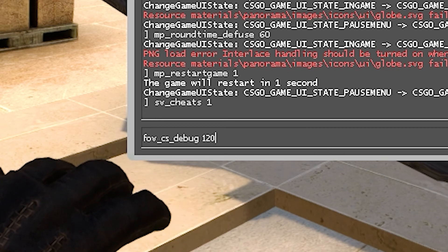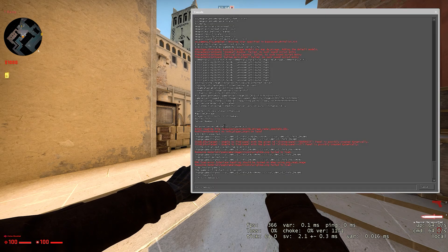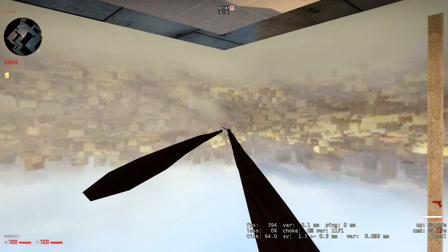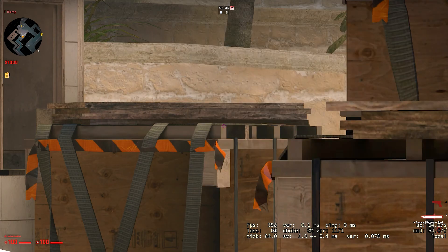120 — as you can see when we hit enter — makes your view model very, very wide, as you guys can see right here. That is just the number value I put in. If you go back into your console and change the number value to something like 300, you'll see that it makes it so wide that the game completely breaks. You can also change the value to something like 5.